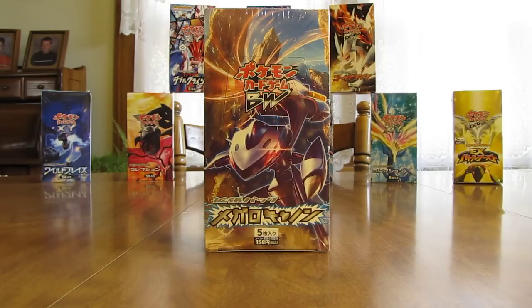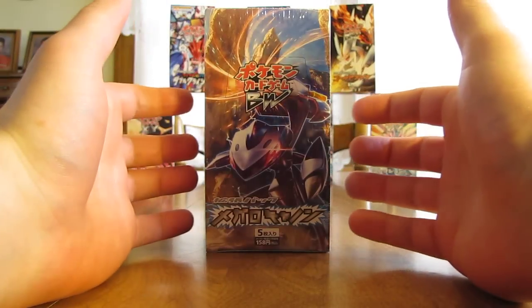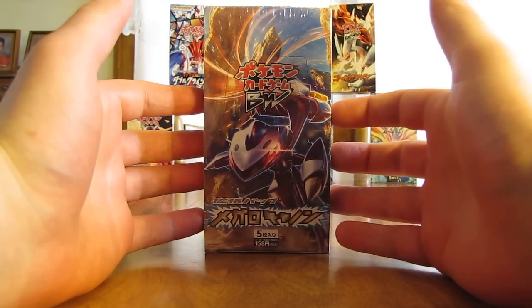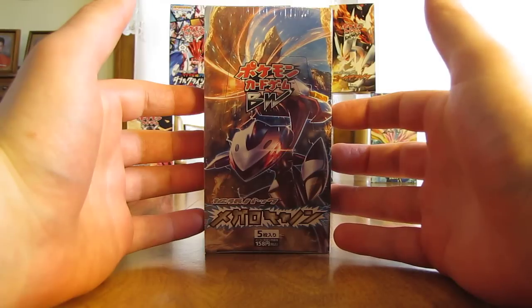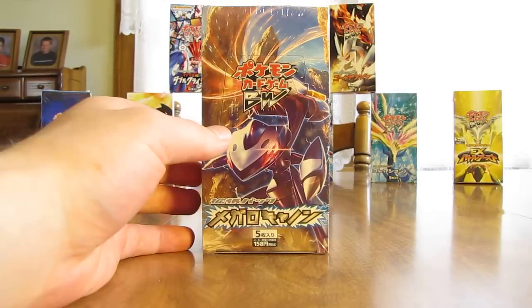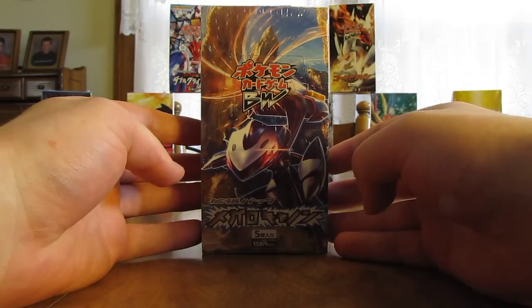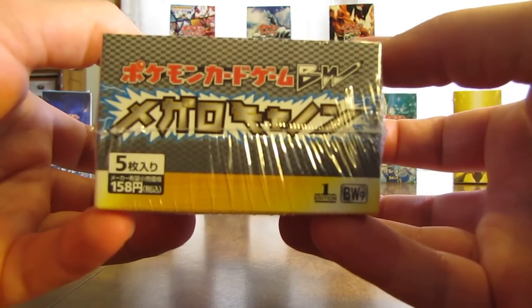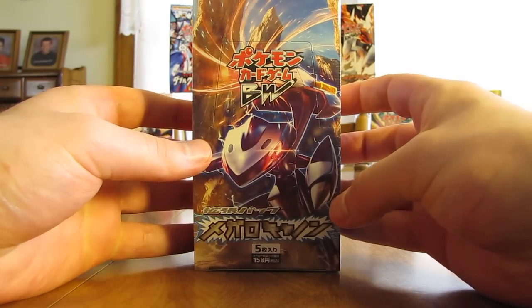This Megalocannon booster box I bought from Collector's Cache for $59.99. It is the Japanese equivalent to Plasma Blast. There's only one Japanese equivalent to an English set, so it's a larger set this time. This one has 76 cards in the base set and then several secret rares. As you can see, it is a first edition box, BW9, featured around Genesect.